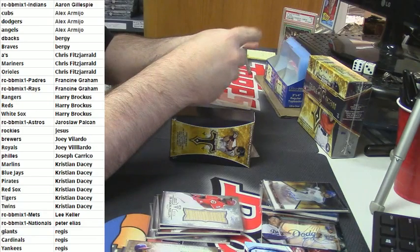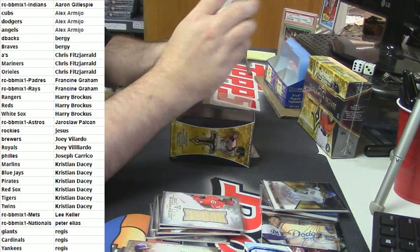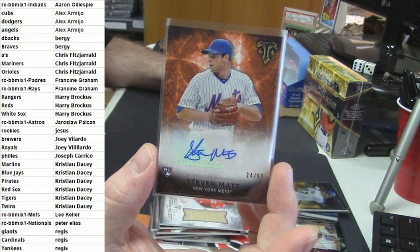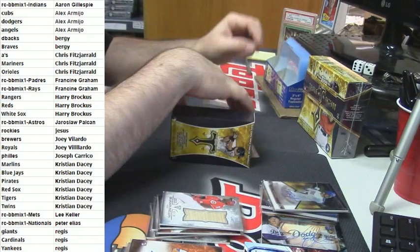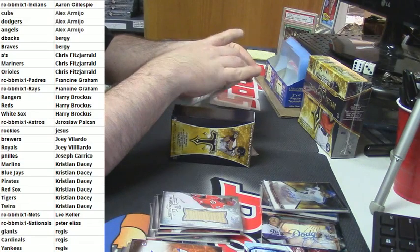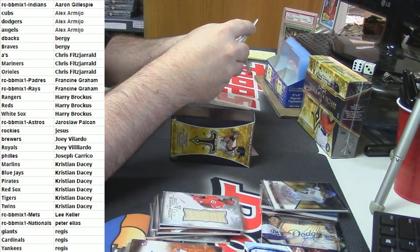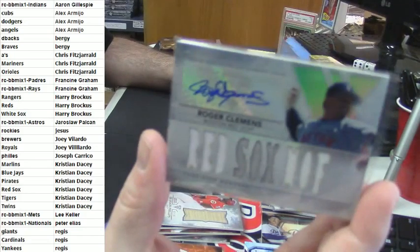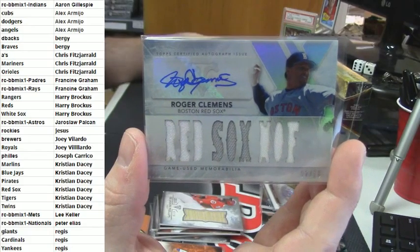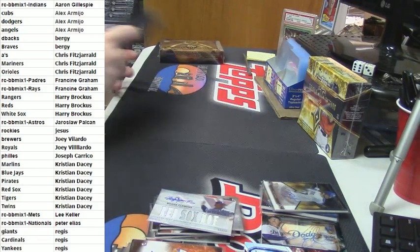For the Mets — 24 out of 99 — rookie auto for Steven Matz. And last card out of this — going to K-Dacy — 2 out of 18, triple patch auto for Roger Clemens. Roger Clemens, 2 of 16. Nice card — that's a good card, I'll even say.